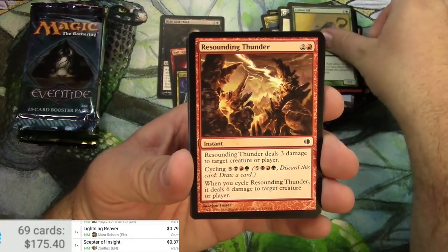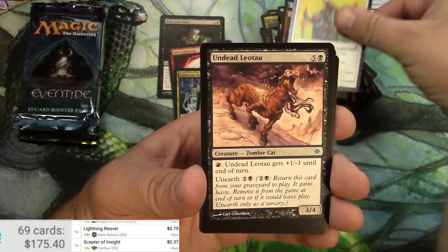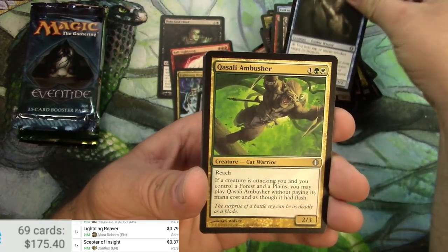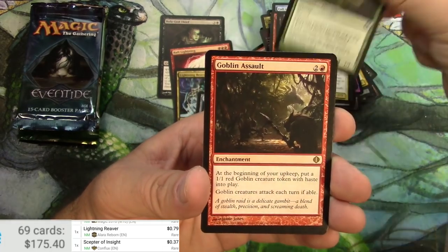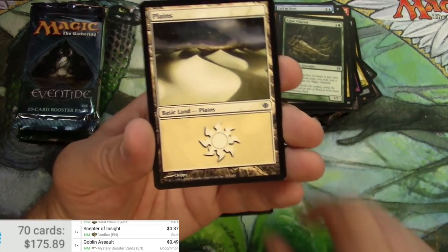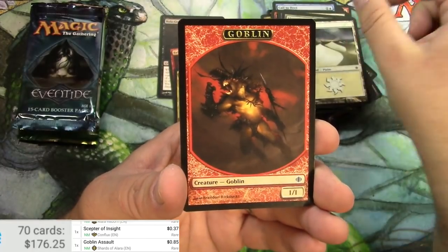Shards of Alara: Cylian Elf, Call to Heal, Sanctum Gargoyle, Leotau, Bant, Grixis, Fatestitcher — pretty good — Kasali Ambusher, Algae Gorilla, Goblin Assault — that's pretty decent, let's scan it up. 49 cents, reprinted in Mystery Booster. The original is 85 cents. A planes card and a goblin token. Eventide next.